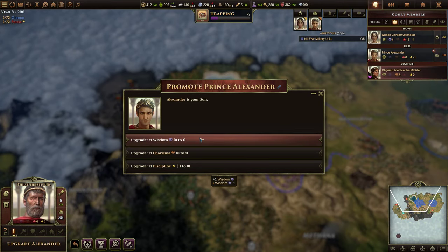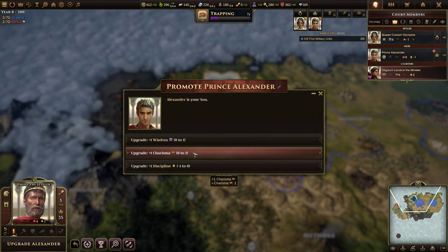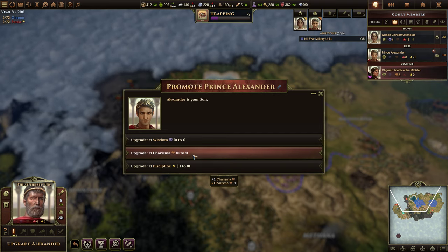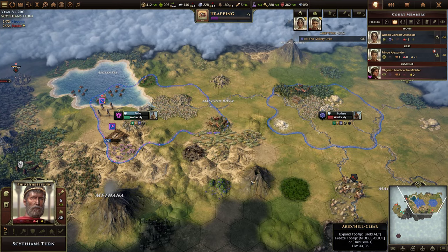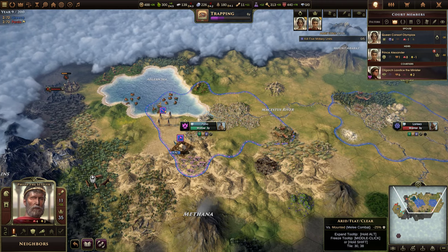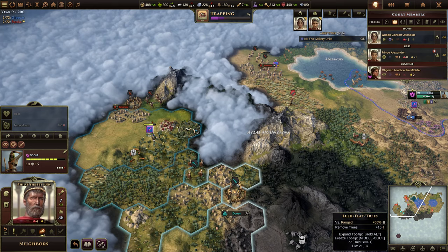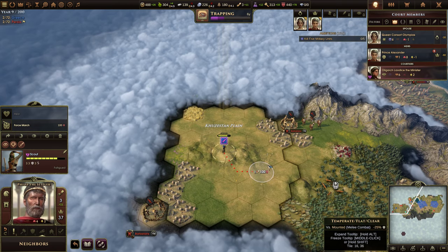Upgrade Alexander — he's got enough XP. We can upgrade his wisdom, charisma, or discipline. They're all kind of at zero. Let's take charisma, I think. End year. We both have two cities. Boom, get wrecked! This scout is still fine. There's no passage here, so let's continue to move. Two legitimacy — love it. Lots of barbs out here though.